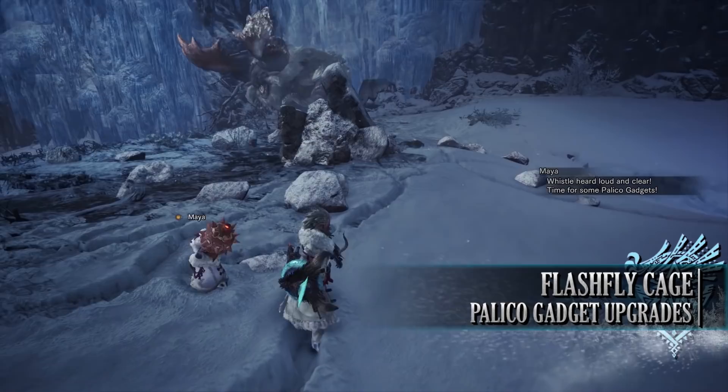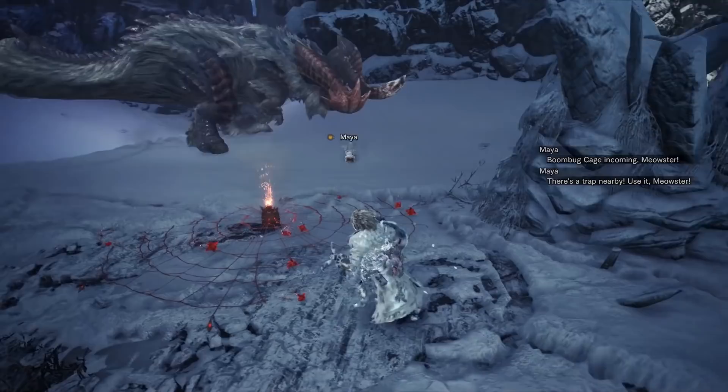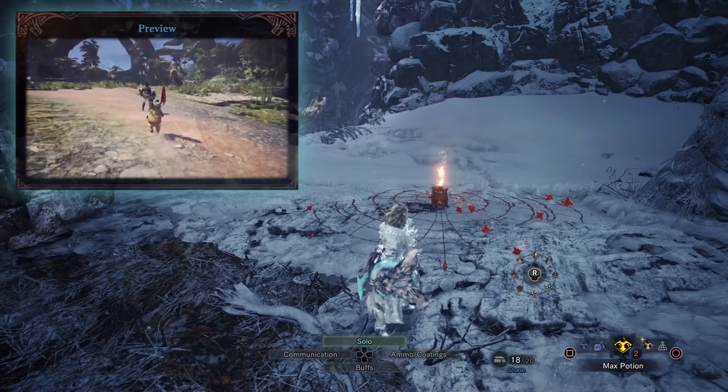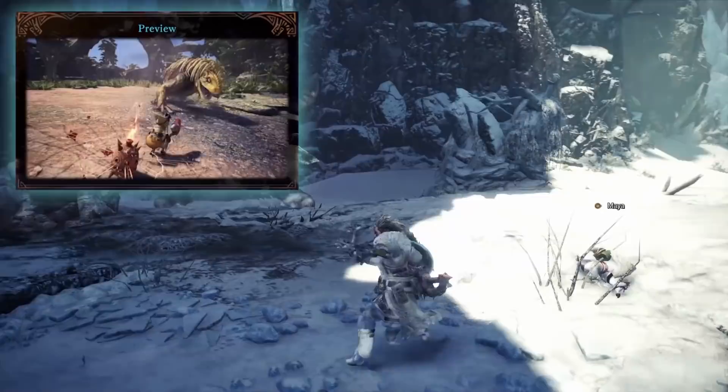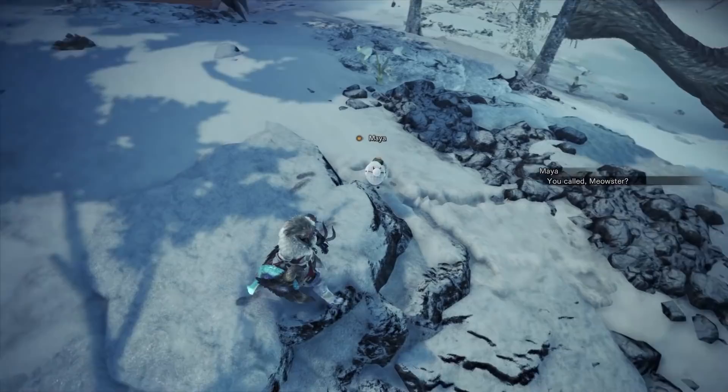Let's move on to the next Palico gadget, which is the Flash Fly Cage. This is a gadget that turns your Palico into a trapper, allowing them to place down either Flash Fly Cages or makeshift shock traps to ensnare monsters. But should you get the proficiency to level 11 and upwards, they'll learn the Boom Bug Cage. The Boom Bug Cage is placed on the ground like a trap, and when a large monster walks into it, it will explode dealing damage to the monster.